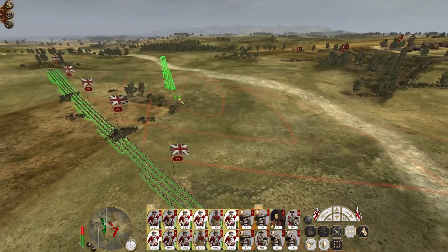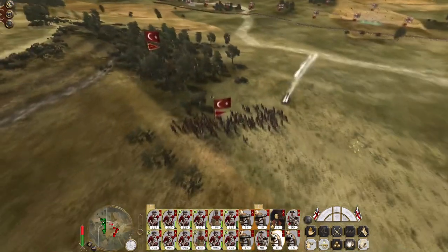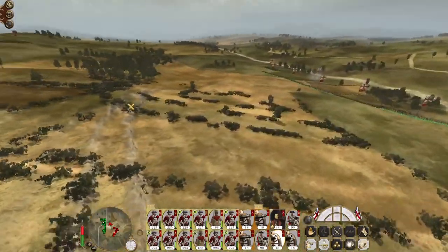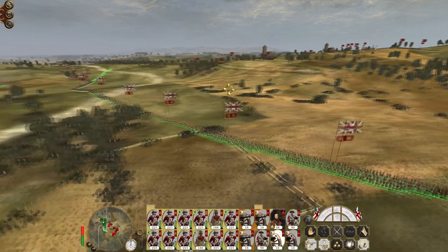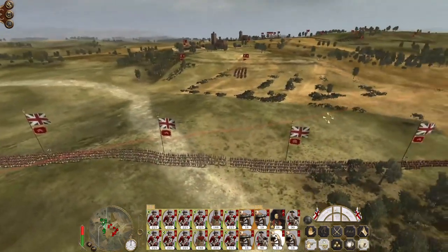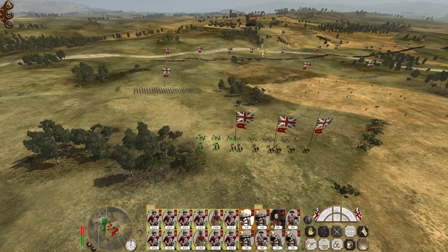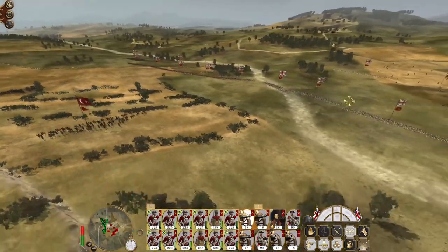We can fairly happily start to swing our flank around and do some damage to these Delhi horsemen and Andari horsemen. The bulk of their forces are up on the high ground - we want to push up and secure this front while also maintaining control over the central feature. My howitzers, even though they have fire at will on, aren't actually engaging because they probably can't see the artillery and naturally will want to shoot the artillery.